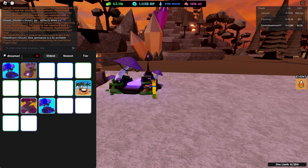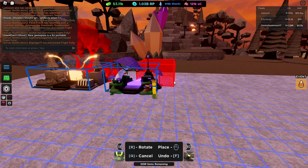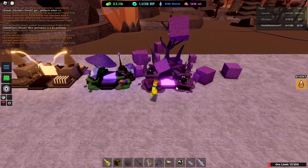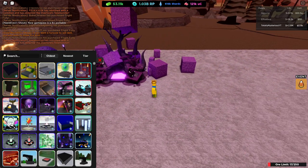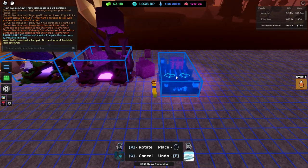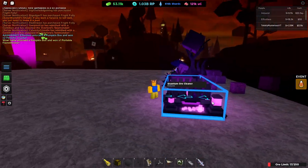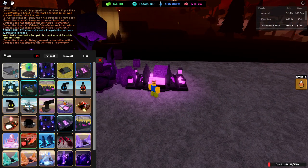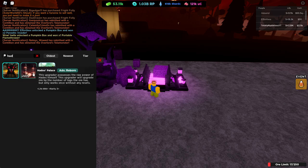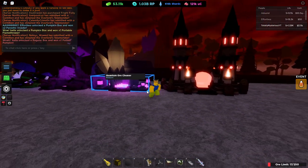Next is Dreamer's Fright, which got a new remodel and a shiny as well — that would be the Nightmare Dreamer's Fright. Next is Quantum Ore Cleaner, which gets the Quantum Ore Cleaner.exe limited shiny — pretty dope. Next up is the Hades Palace, which gets the Transylvanian Hades Palace. Very cool.